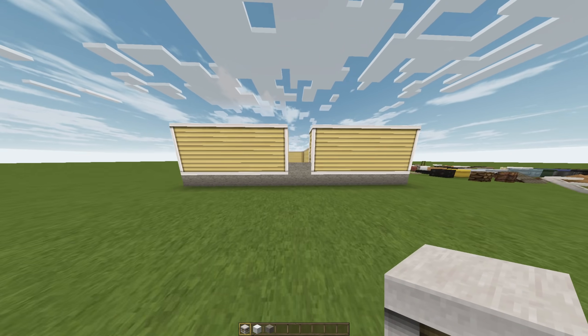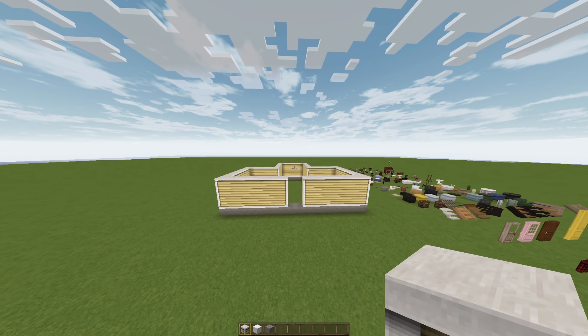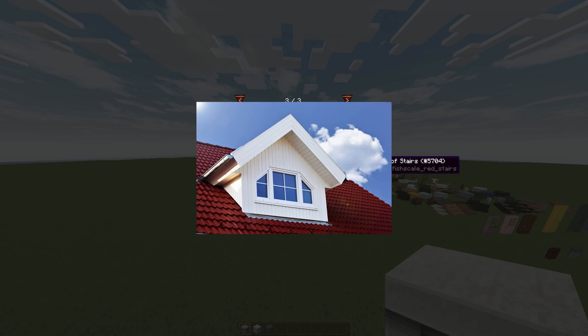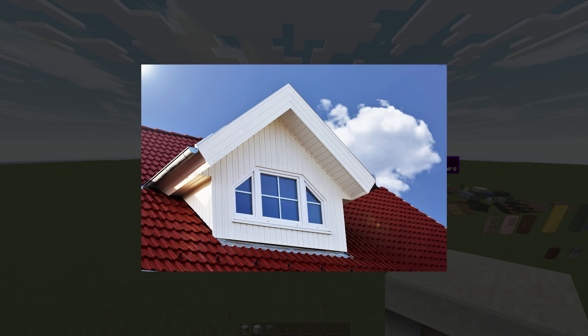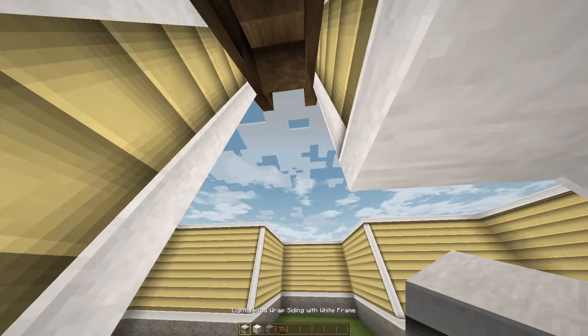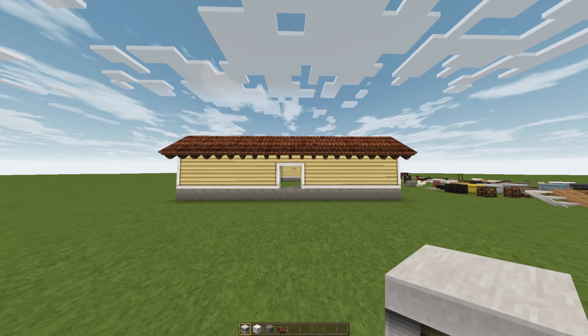All right, there we go. First floor is finished. And I think I just want to have a roof now, and then I can make one of those sticking out things — I always forget what they're called. You know, in houses when the windows stick out of the roof. This looks okay. This looks really bad. Who am I kidding? This is so bad.